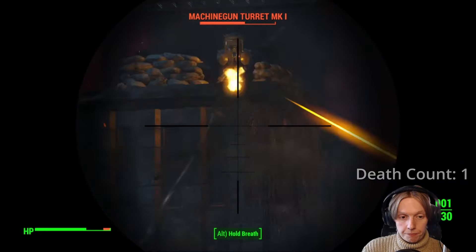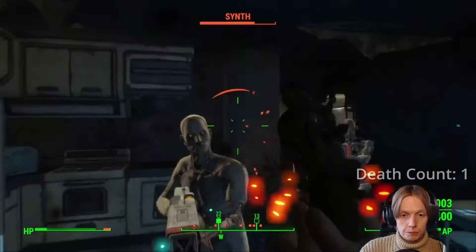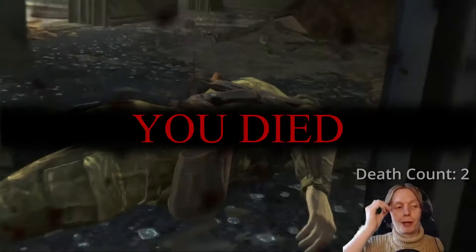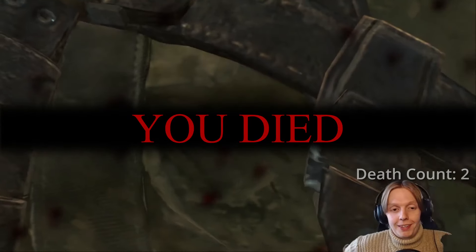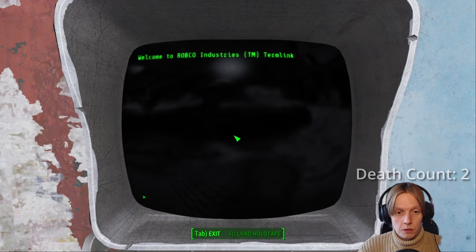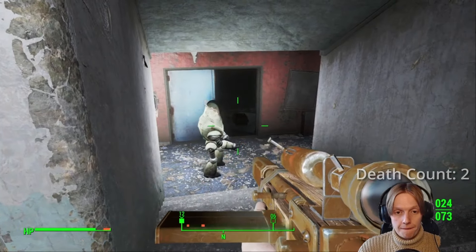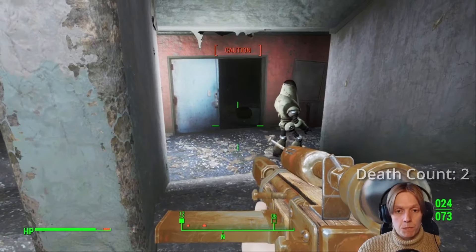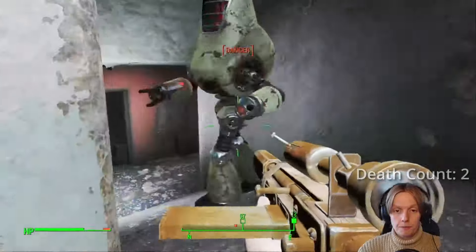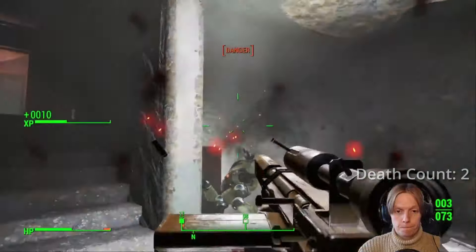After slowly sniping the turrets — and I mean very slowly — we were able to enter Fort Hagen and immediately got boxed up by like 20 enemies. This time when I entered I immediately went and got the Protectron, because I figured a little bit of help from an ally would probably be quite useful. I lived to regret this decision because around about 5 minutes later he turned on me and I had to put him down.